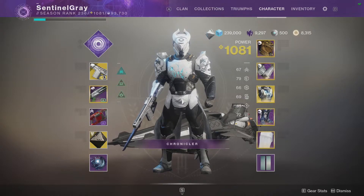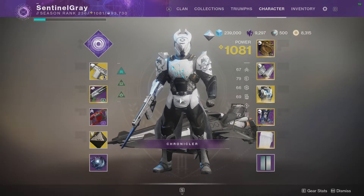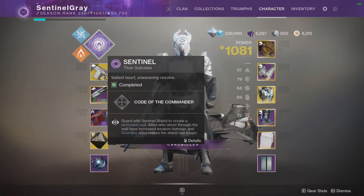Starting with one of the most important things: my subclass. I am going to be Code of the Commander. For those of you who have not watched my Sentinel crowd control build, I will have a link in the description box below. Please go see that because I believe it is one of the top crowd control builds in the entire game, and you don't need any mods — just two exotics.